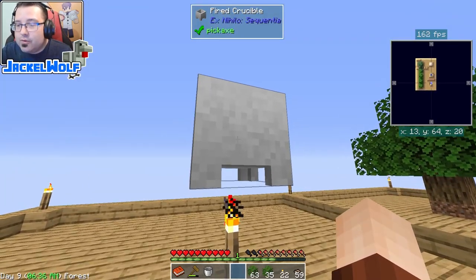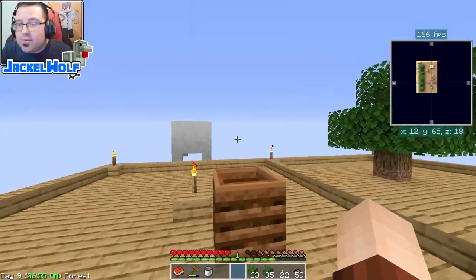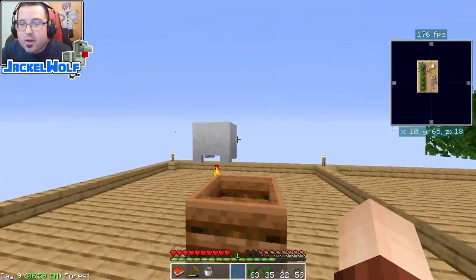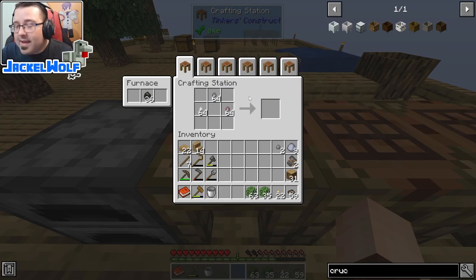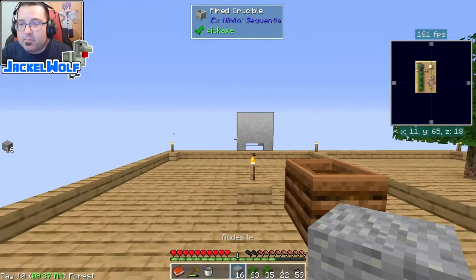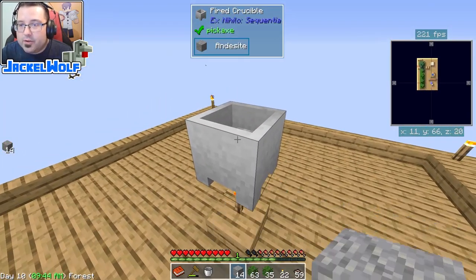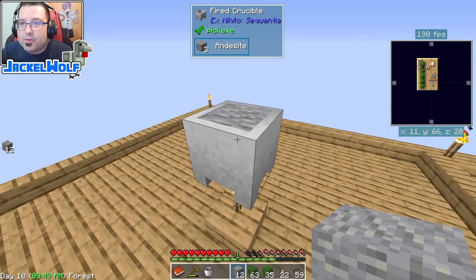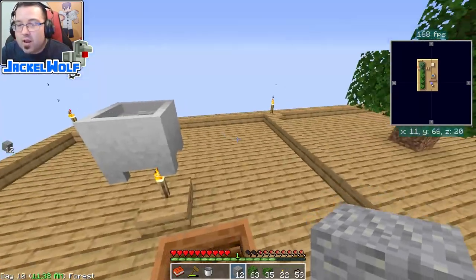To make lava put cobblestone in the crucible — but cobblestone is precious early on. Instead, use diorite, andesite, or granite pebbles, which we've been getting every time we sift dirt. Unless you're building with them there's not a lot of call for them early on, so take those pebbles, craft them into regular blocks — I've got 16 andesite blocks — then right-click one two three four blocks into the crucible.